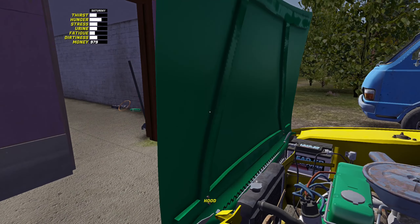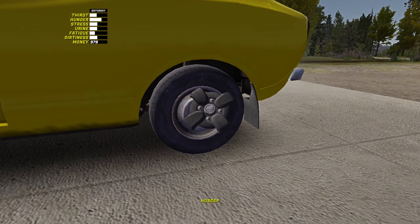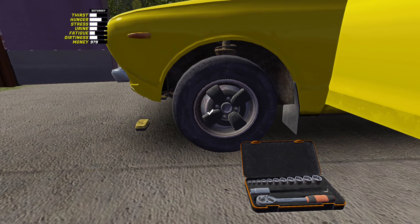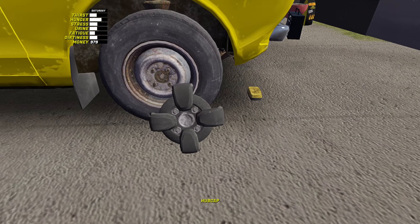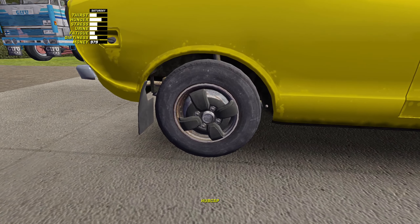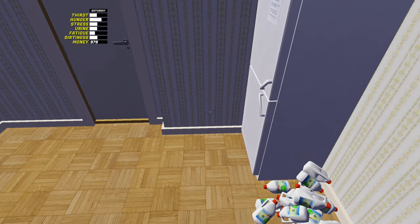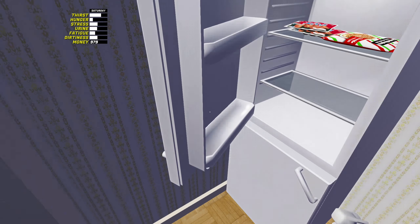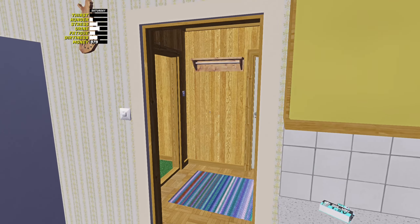I might take her for a quick spin. I've also got the hubcaps here and some marker lights laid out — I'll quickly chuck them on before we go and let the car fully warm up. Just keeping an eye on my hunger as well — might have a quick snack. We've got some pizza. Have some water. Alright.